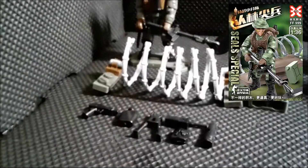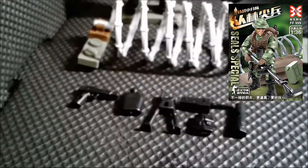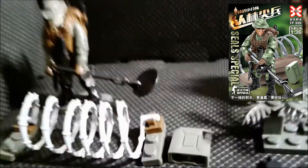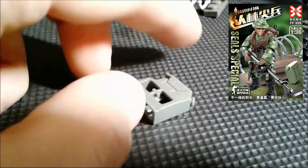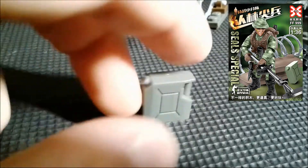And onto the last figure: this is the Metal Detector. He contains 40 pieces. Here are his extra accessories — same terrain as the Sniper with Cap, but now you get a Jerry Cap, which looks just like the Mega Bloks one and functions just like the Mega Bloks one.